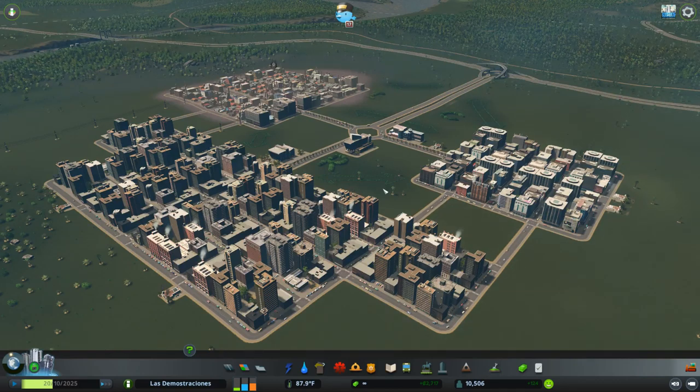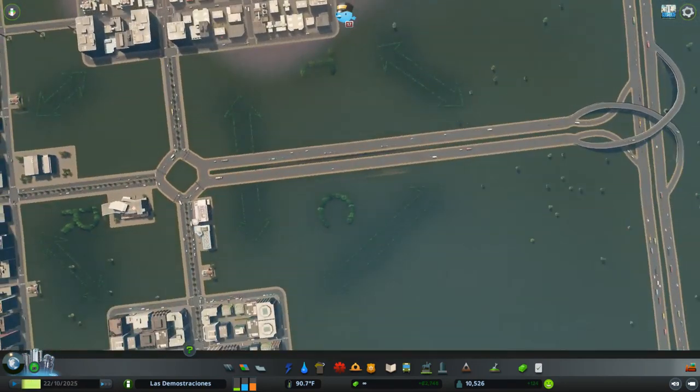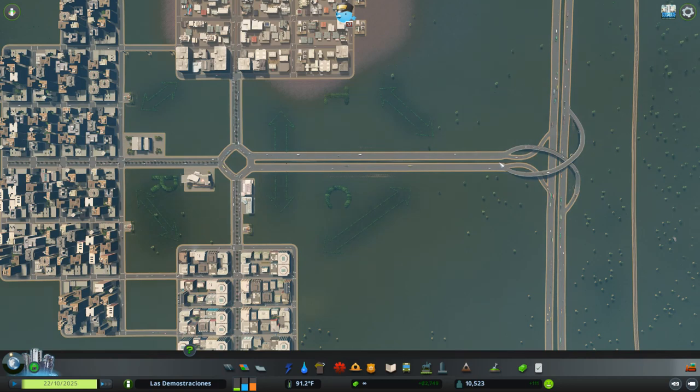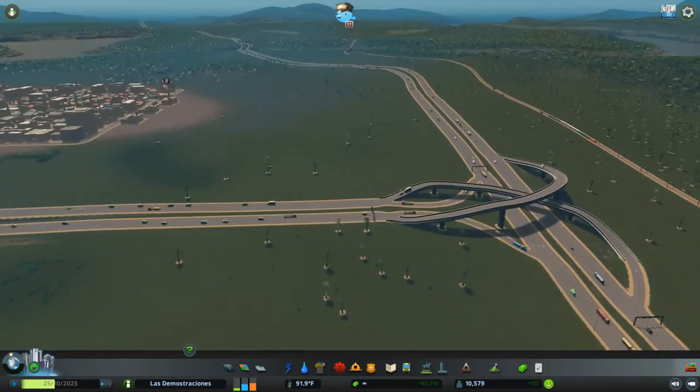That really alleviated a lot of congestion — so much so that I think I could probably just get rid of this roundabout. I really want to simplify things and make them easier to manage. Looking at the traffic on this highway segment connecting to the outside world, this doesn't have a whole lot of traffic. So I'm just going to downgrade this to a signalized interchange. I think we don't need this super complicated fancy interchange here, since we're going to downgrade this to an avenue.